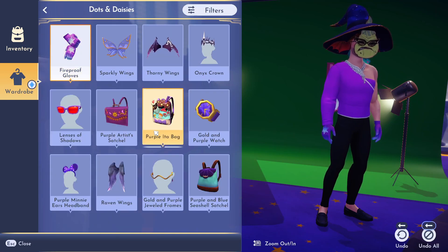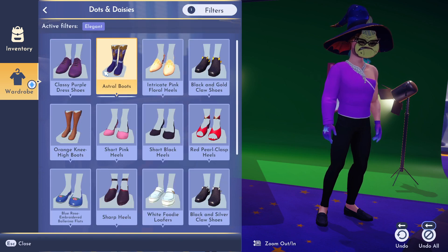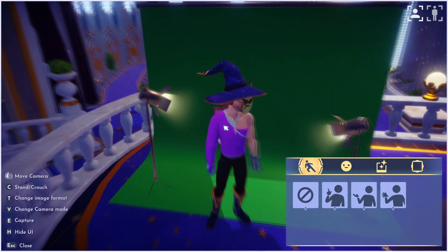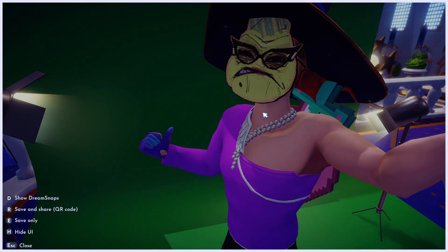This looks nice — we'll just put those purple gloves on. And some elegant shoes, let's put on these boots, why not? Now we need to take three pictures in front of the green screen. One, two, three.